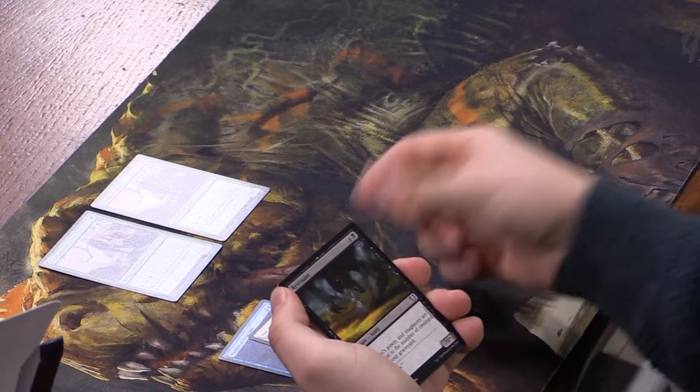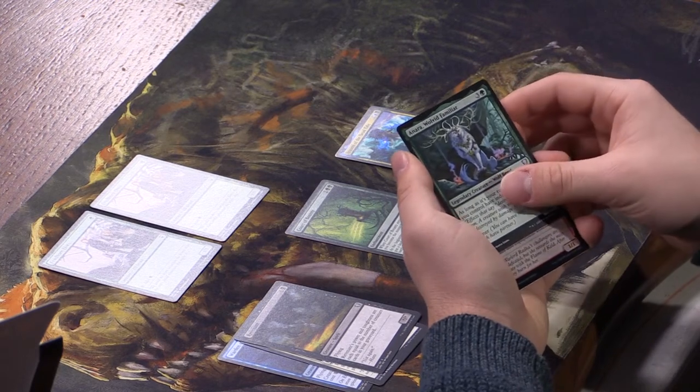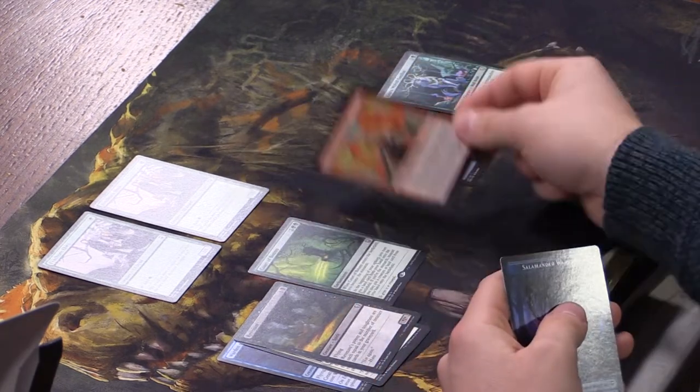Warden of Evos Isle, Vow of Duty, Revenant, and our rare is Court of Bounty. When it enters, you become the Monarch; at the beginning of your upkeep you may put a land from your hand onto the battlefield — if you're the Monarch, instead you may put a creature or land from your hand onto the battlefield. Monarch is huge in this set. We have Raumi of the Dead Tide, Anara, Wolvid Familiar, and then a foil Champion of the Flame.